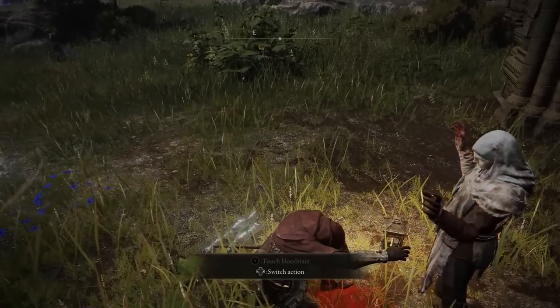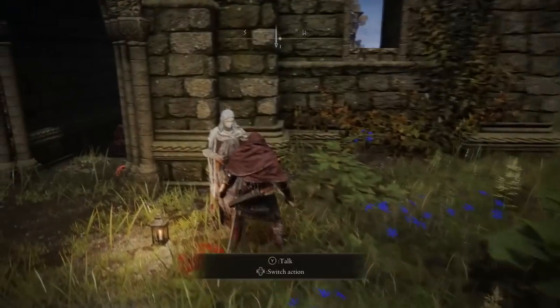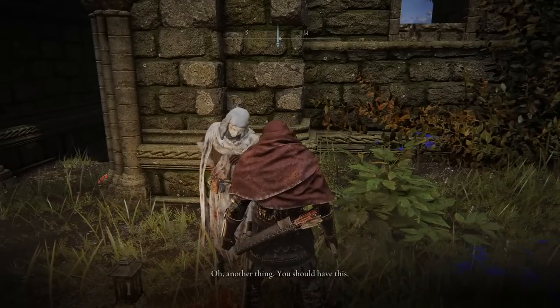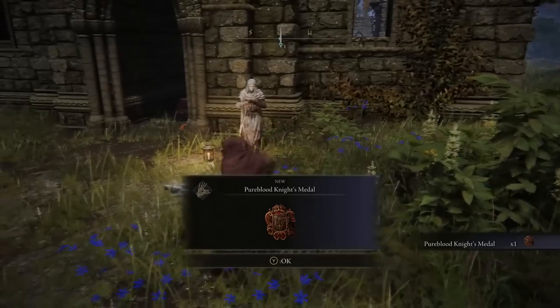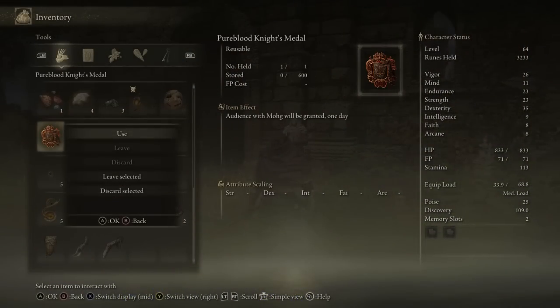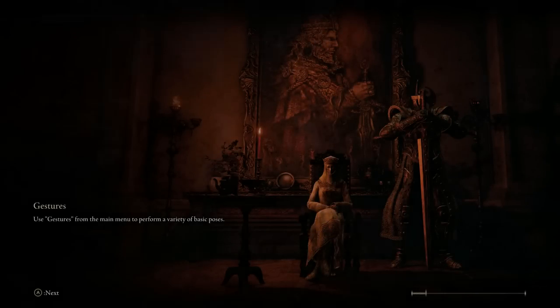Fast travel back near the Rose Church and go back to the White Mask NPC. He'll finally give you what you need to teleport to the farm location. He cuts your finger, press Y a couple more times, and you'll receive the Pureblood Knight's Medal. Go into your inventory and click Use on it - that's what teleports you to the area you need for the bird farm.